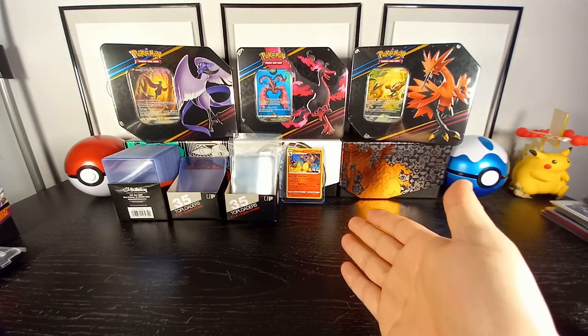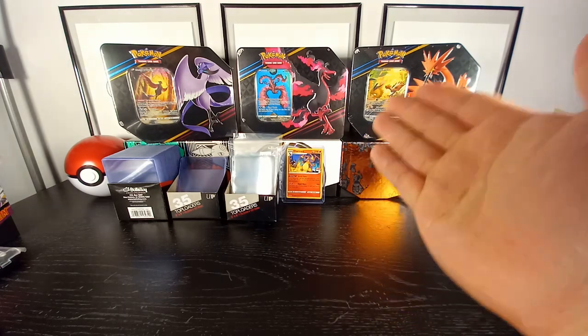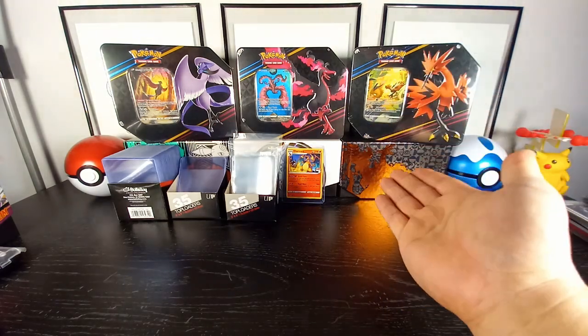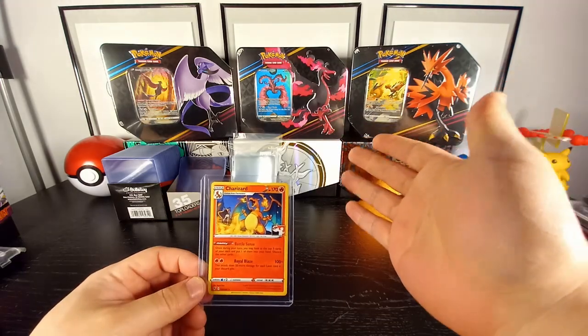What is going on guys, Uncle Pico here back at it again with another video. In today's video we open the newly released Crown Zenith tins — these tins feature the Galarian birds.